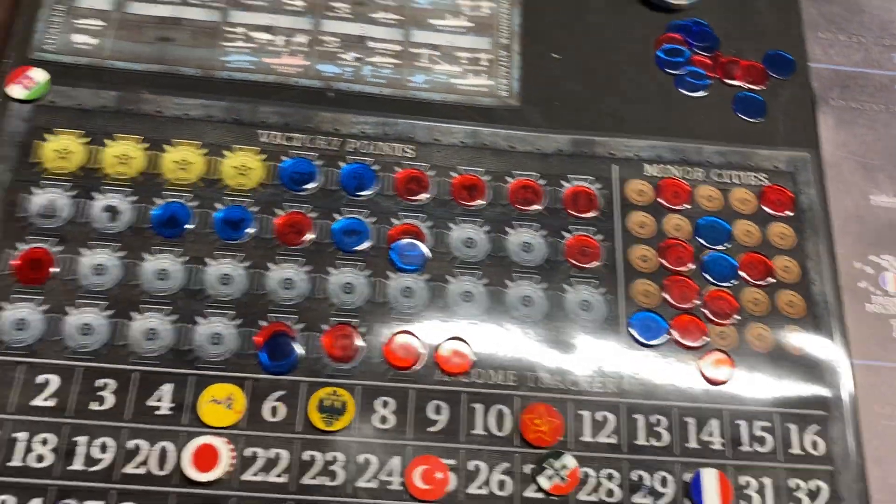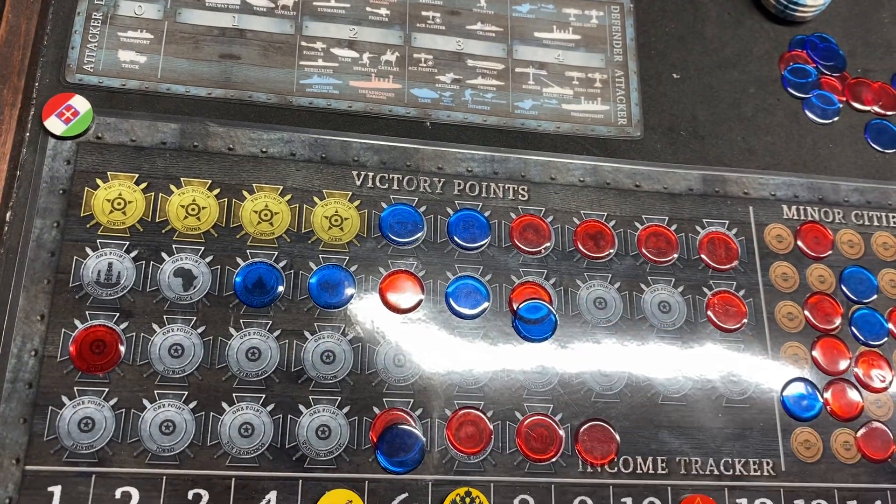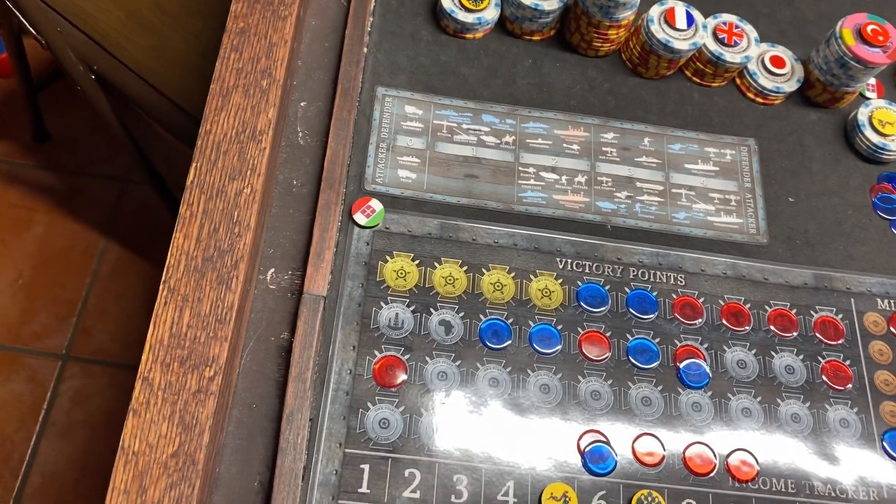The Central Powers have 12 victory points right now. The Allies have 7. So the score is 12 to 7, Central Powers.